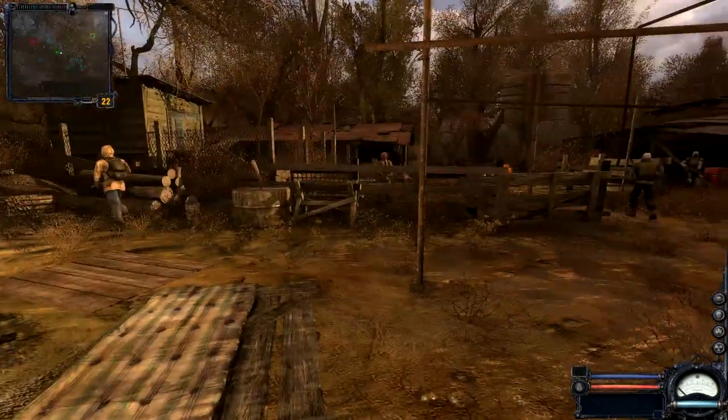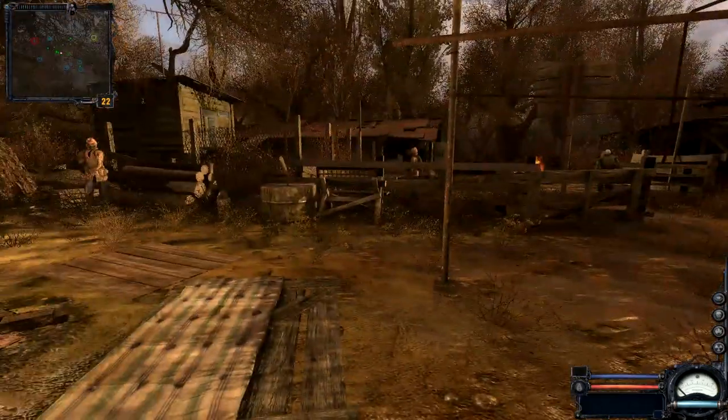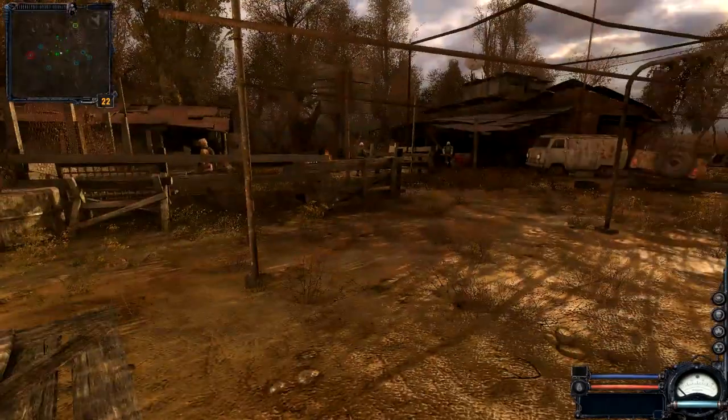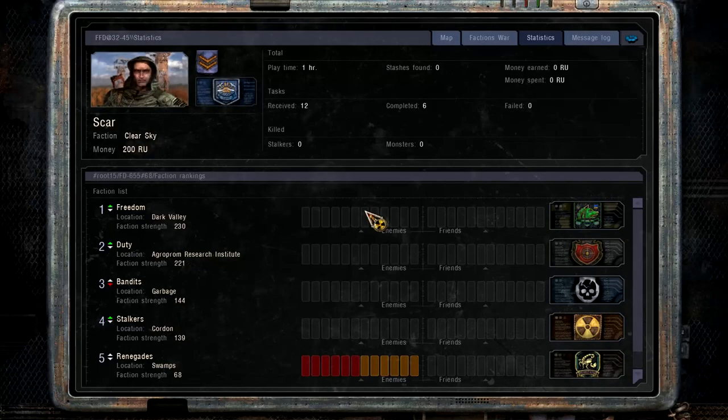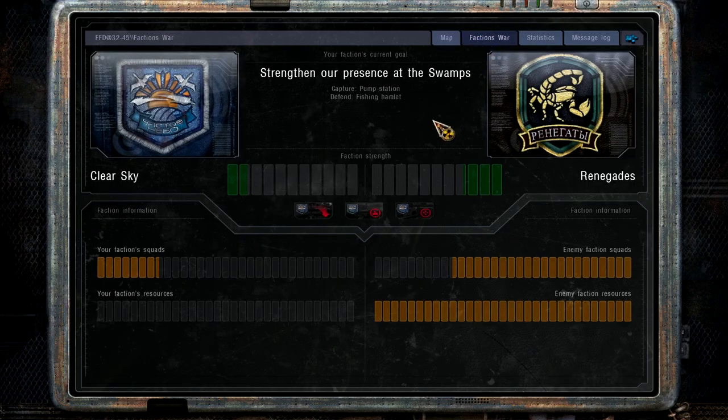Welcome to STALKER, everybody. So I just did a big tutorial thing where it talked about the PDA, and I guess this game has some kind of faction control point thing going on. If we press P we can take a look at that. People that maybe haven't played this game but played the first one will know how it functions. There's a faction war going on in our zone right now between Clear Sky and the Renegades, and each one has strength, squads, and resources. We're pretty outgunned at the moment.